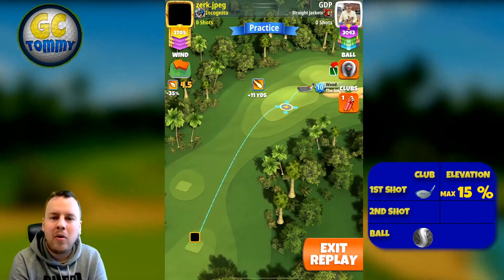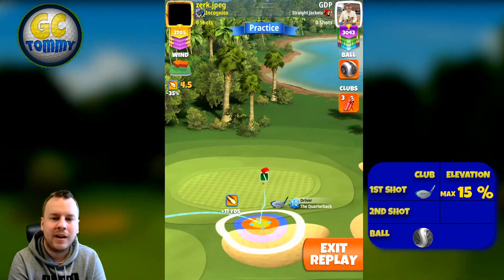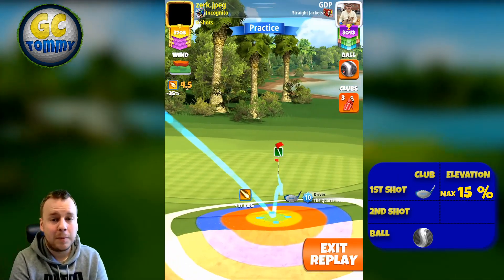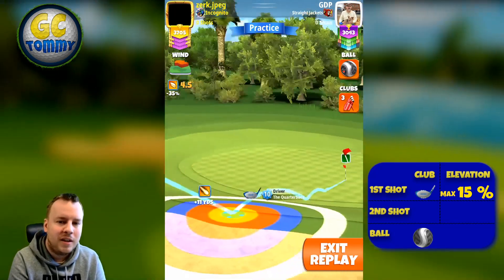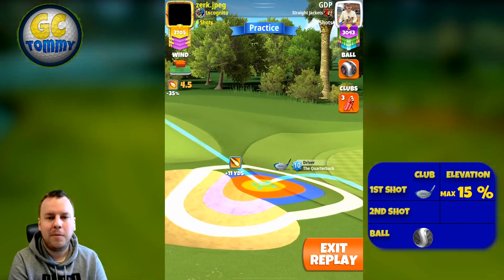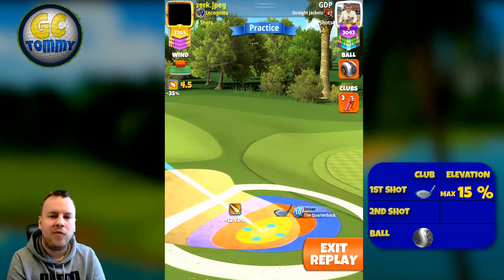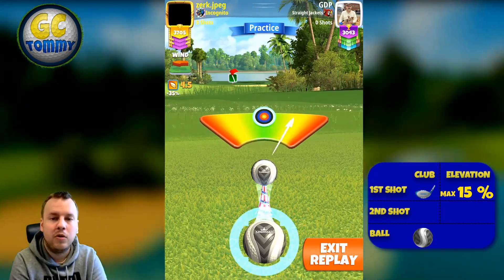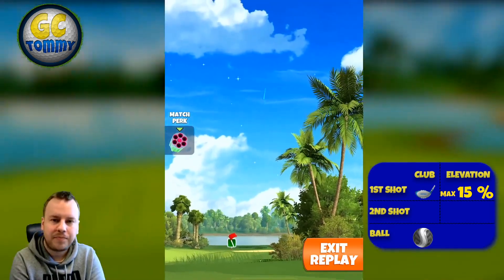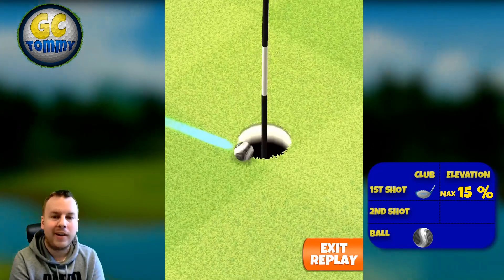Hole seven is a long par three. With a crosswind or tailwind I recommend using the quarterback and going for this rough bump, attacking the pin dead on. The faraway on the left is very uneven, making it difficult to attack the pin positively — that's why I use the rough bump further up for a hole-in-one chance. With headwind, I strongly recommend the Rock for more power to avoid going between clubs, using a Kingmaker to reduce wind as much as possible. Adjustment is max plus 15.